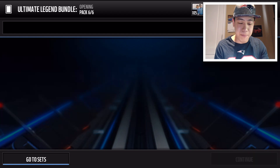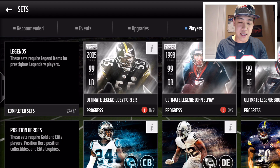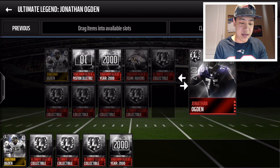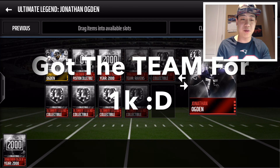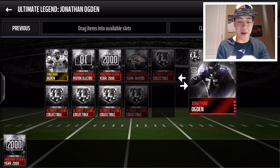Let's go to sets and look at that Jonathan Ogden set I want to complete. There he is — we got our badges in. We just need his team collectible, which I think is gonna be very expensive, plus two more Ultimate Legend collectibles. But we can get this Jonathan Ogden done.